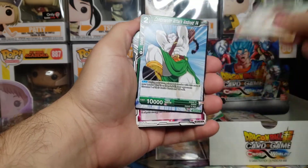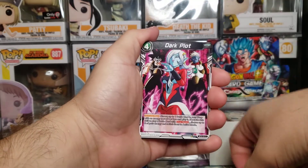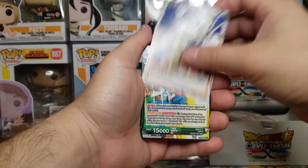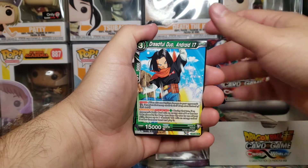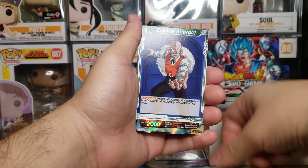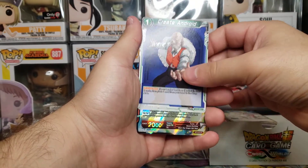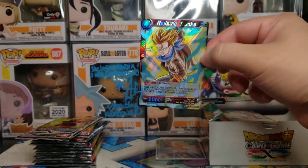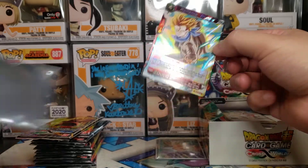It's Trunks, Bardock, Sigma, Rivet, Kakarot the child who got away - what the heck - Android 14, Dark Plot, Majin Buu, Spaceship, Android 17, Android, Dr. Jeroe, and then Trunks - Reliable Trunks rare holo.